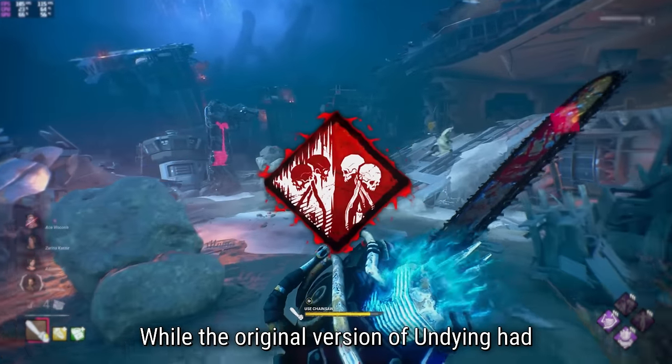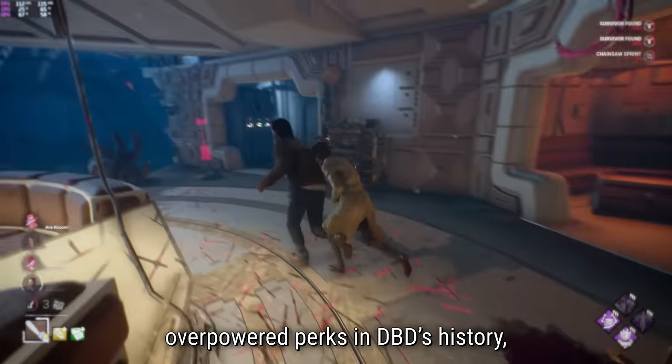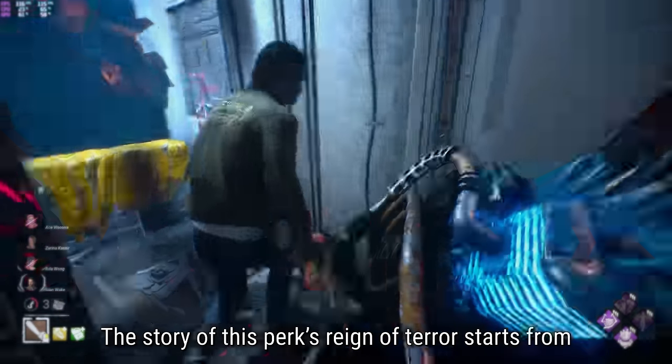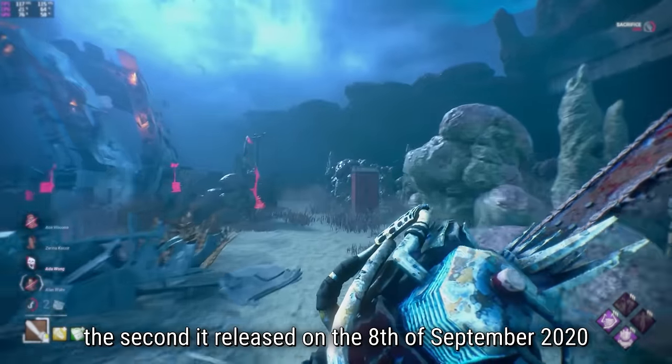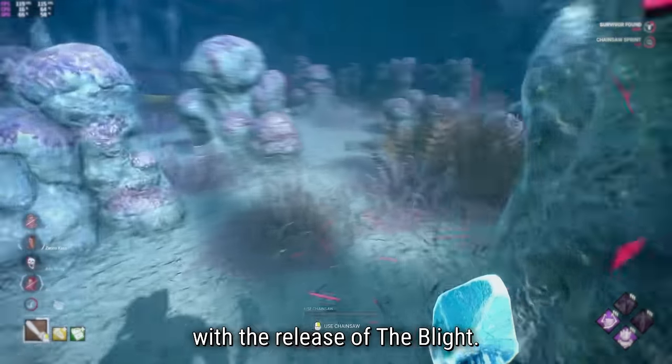While the original version of Undying had an incredibly short run compared to most other overpowered perks in DBD's history, it absolutely came in with a bang. The story of this perk's reign of terror starts from the second it released on the 8th of September 2020 with the release of The Blight.